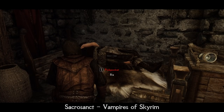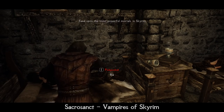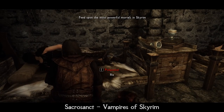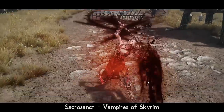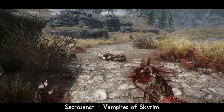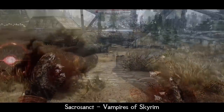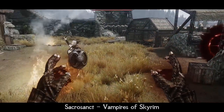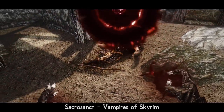Hemomancy is a pure blood magic school introduced by Sacrosanct. You can unlock its secrets by feeding on sleeping targets. Each new spell requires more drains, but it is absolutely rewarding. You will start with some basic damage-over-time effects and finish with the ability to levitate and explode corpses, or summon a blood sphere that moves and burns your enemies with very high damage. All spells come with custom textures and sounds.